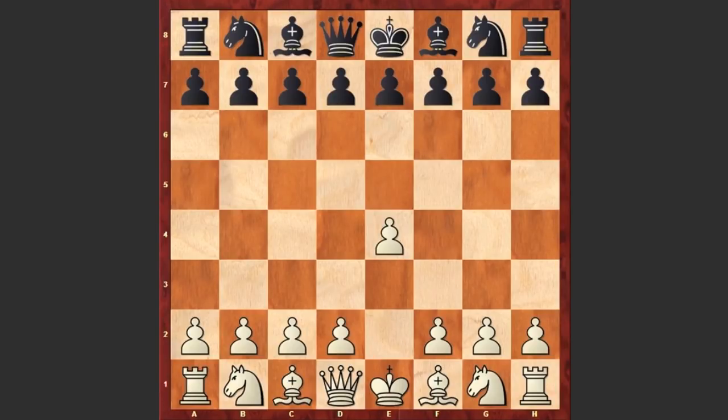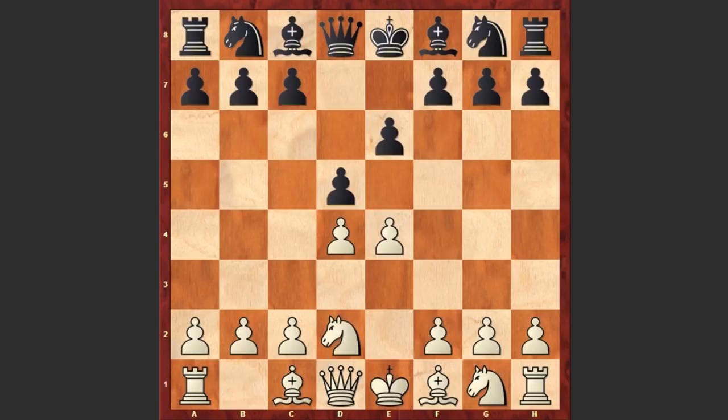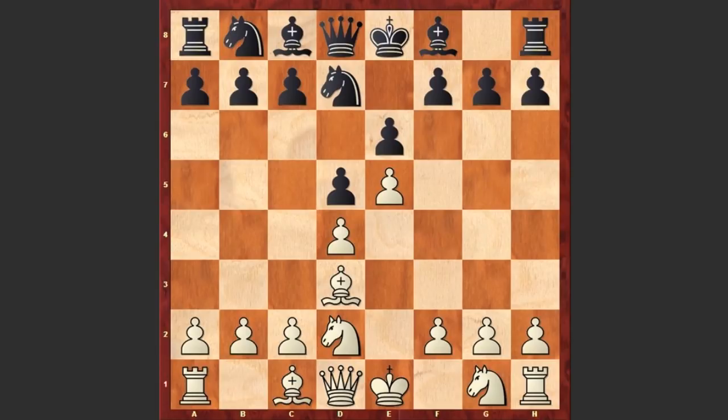Tal started with e4 and e6 by Salnikov — French Defense — d4, d5, Nd2. Tal is going for the Tarrasch variation. Nf6, e5, Nd7, Bd3, and black plays the standard c5 move, challenging white's center.